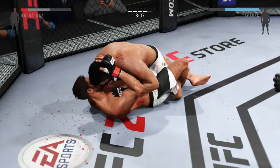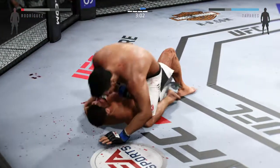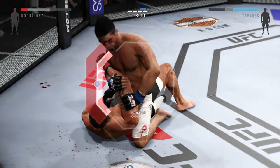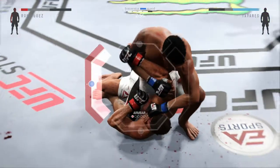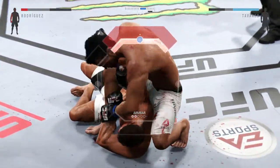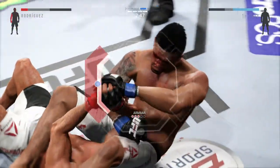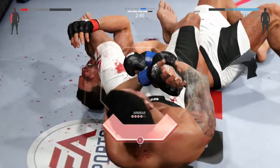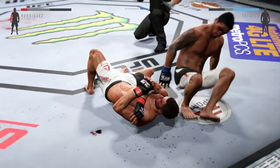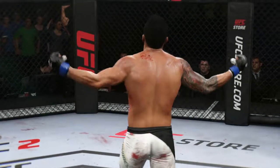Half guard. Full mount — not good. He's trying to isolate that arm. He's in full mount looking for the armbar. What he wants to do is secure the arm, tie it up, then scoot his hips forward, rotate the hips, throw his leg across his opponent's face, then sit back and break the grip. That's it — it is all over!